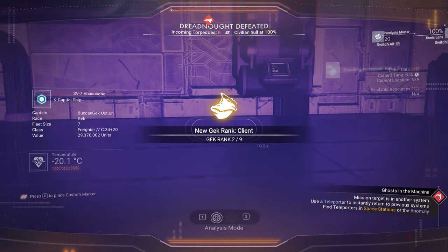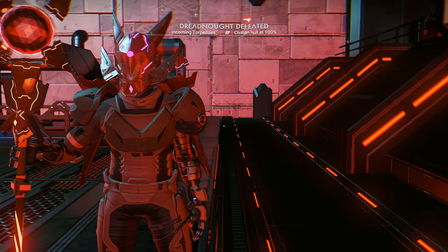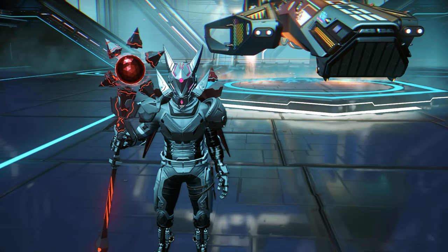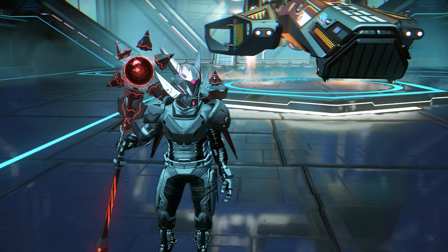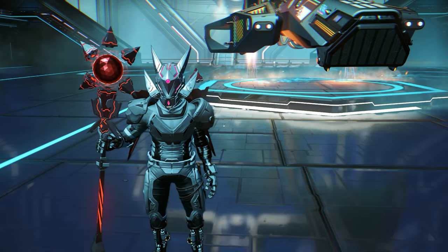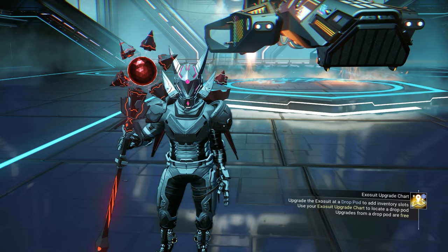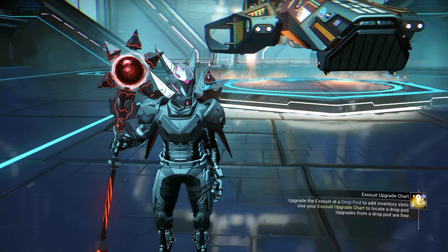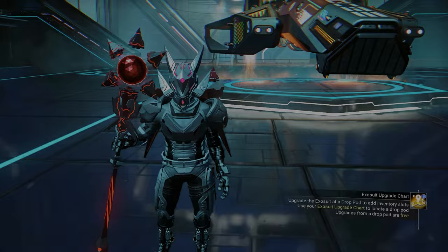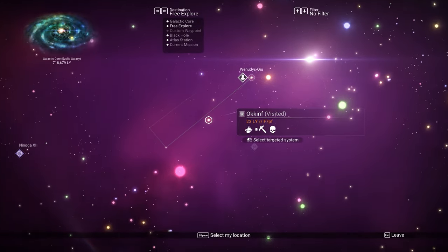Let's check it. It's a C-Class — we want S-Class. To get the S-Class, all you need to do is reload the restore point. You come back to the last system, and the next warp will still have the battle, because the game doesn't create a restore point when you land on something that doesn't belong to you — as long as you didn't buy it. So let's go to the target system again and the Pirate Freighter should be there again.